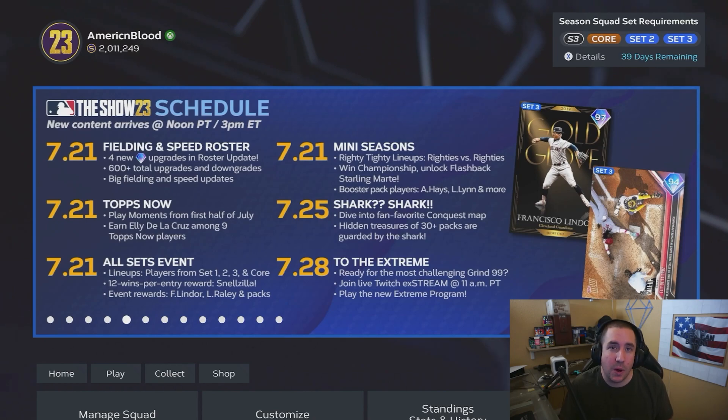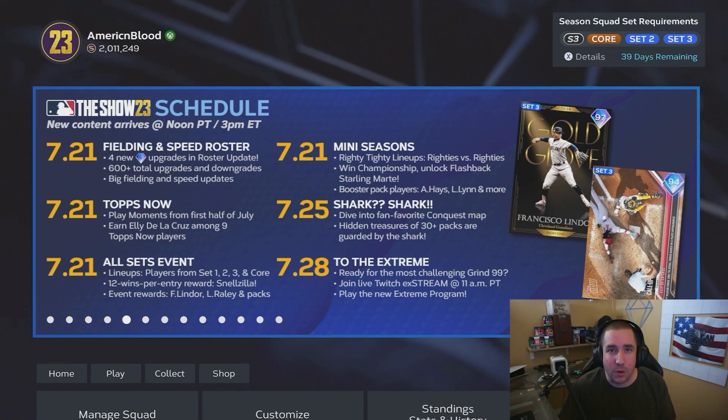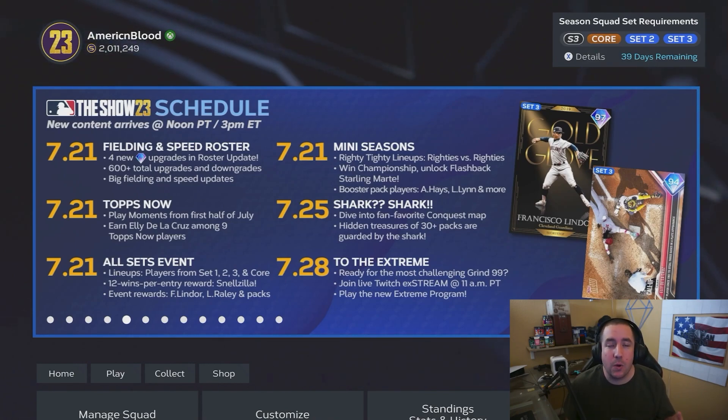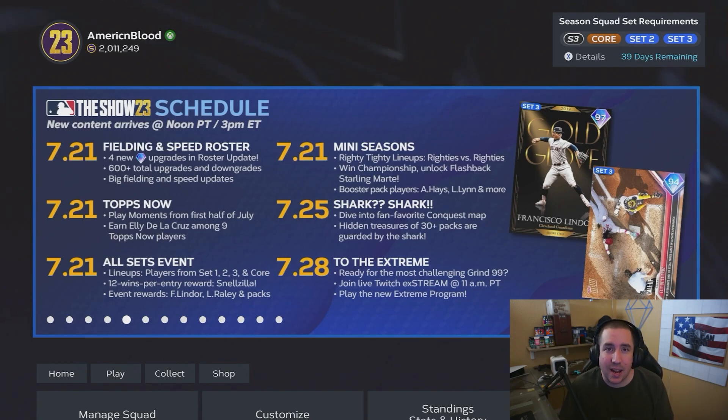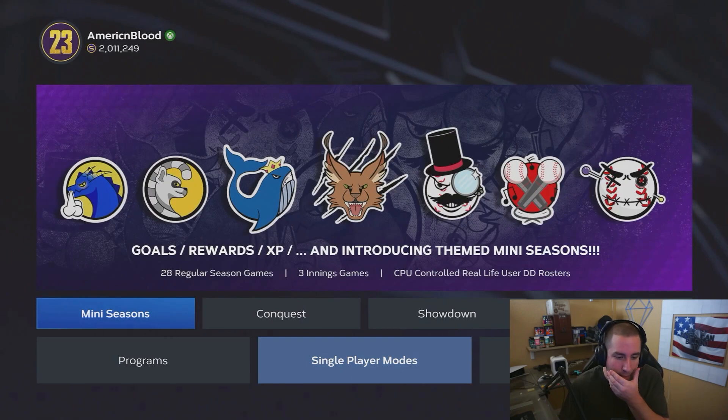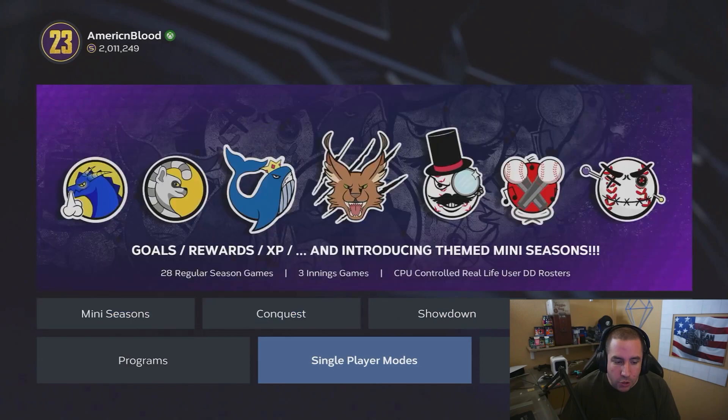In today's video we'll be talking about a way you guys can make some stubs, get some XP, level up your season XP reward path - basically like a battle pass - and save up some packs. Everyone wants Elly De La Cruz, so why not save up as many standard packs as possible and possibly pull a chase pack from a standard pack? That's going to be in the new Mini Seasons that just came out.